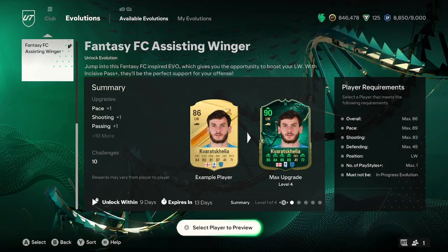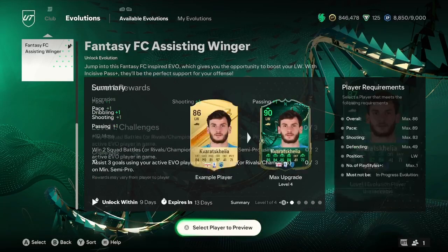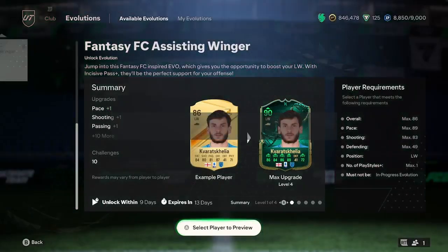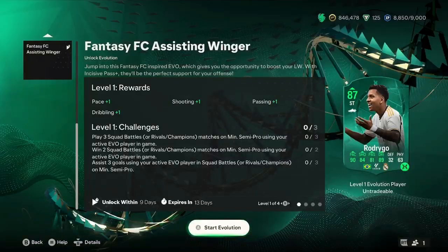I'll be showing you the best players for the new Assisting Winger Evolution. This one is actually quite a nice one — it upgrades your players four ratings and gives them a nice boost. As you can see on screen, Nazikovash Gilea is probably one of the better players for this evolution. It's a little bit of a grind, but not as much as the ones we've been getting recently. It's four stages, so it's not that bad.